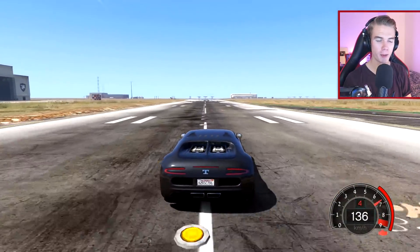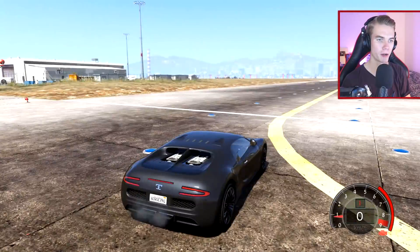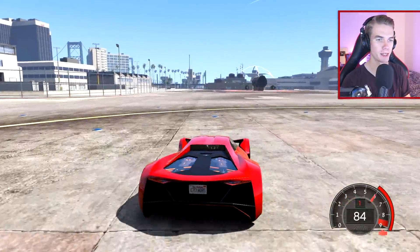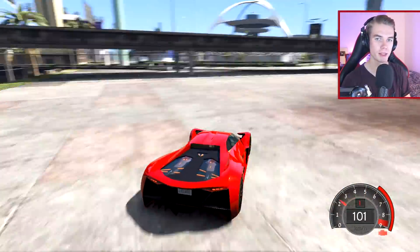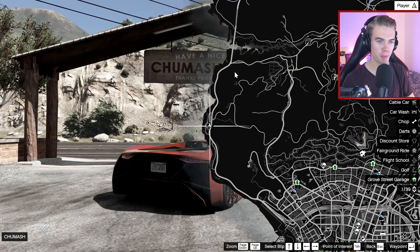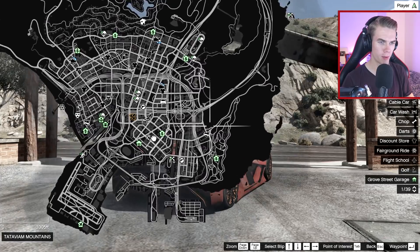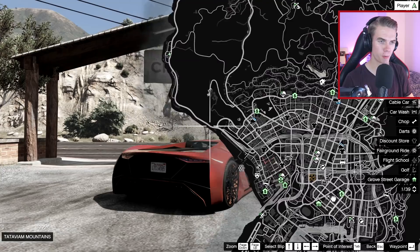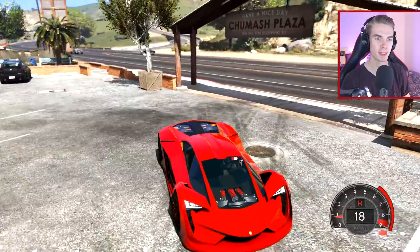I'm gonna allow myself to bump into cars a bit, but I can't crash and come to a full stop - I just have to keep on going the entire time. So let's head over to the starting position and get on with the challenge. If you guys have any more crazy challenges for me to try out, post them in the comments and I might pick it for the next video. This will be the starting point right here at the Chumash Plaza. I basically have to go all the way around, follow this road, go down on this one, go over this bridge, and go back to where I am right now - all going backwards.